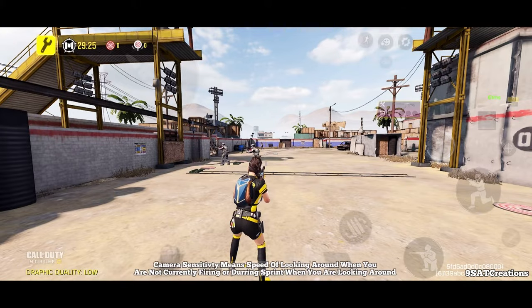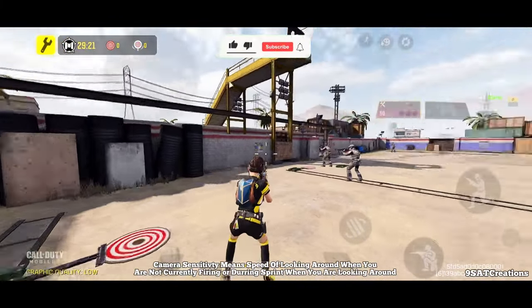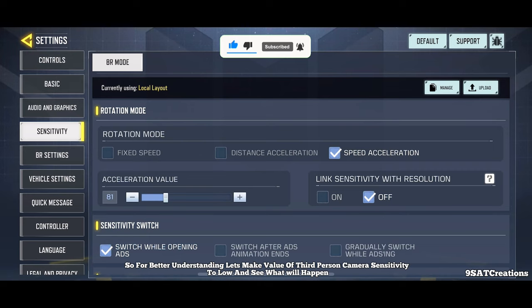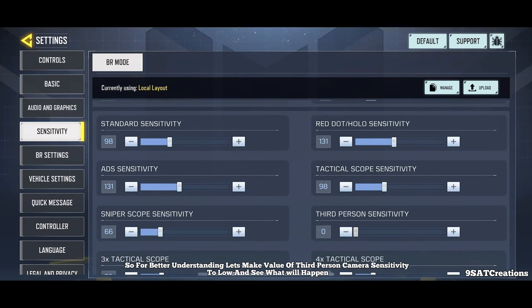Number 1: Camera Sensitivity. Camera Sensitivity means the speed of looking around when you are not currently firing, or during sprint when you are looking around. For better understanding, let's make the value of third-person camera sensitivity to low and see what will happen.